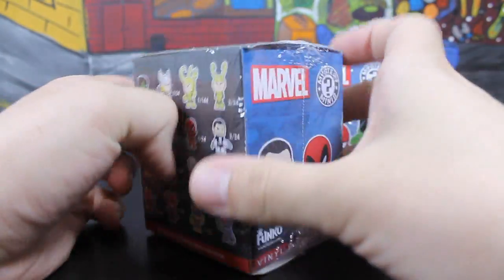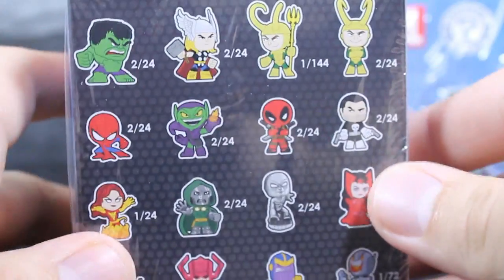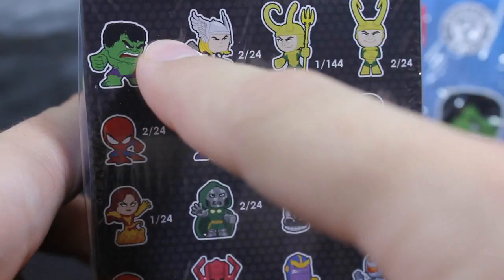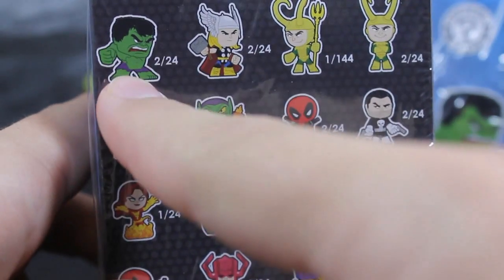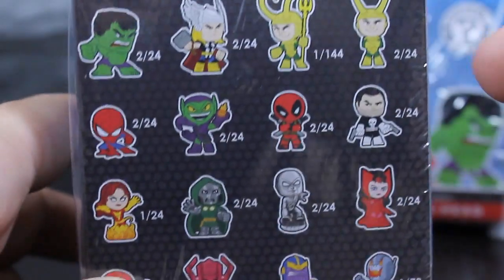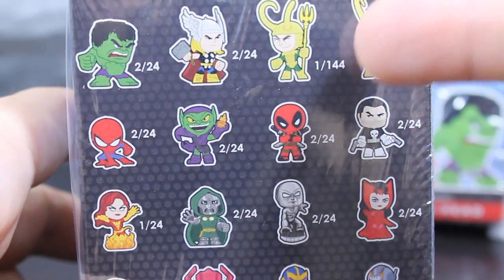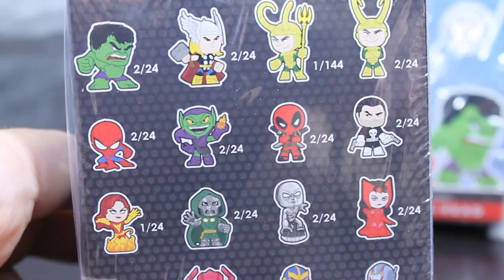Before we get them out of package, let's take a look at all the awesome characters available in this set. These numbers indicate the rarity — how rare that character is. In a case of 24 characters, you'll most likely find two Hulks. Whereas this Loki right here is very rare, only one out of 144. So a very difficult character to get.